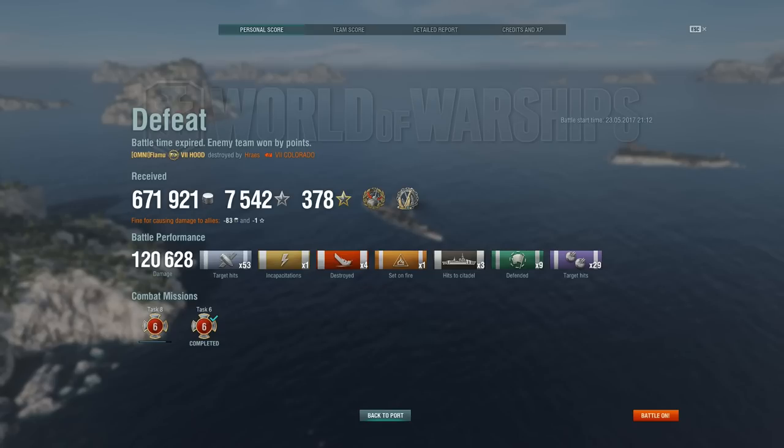Where exactly is the strength of the Hood? Well, the strength of the Hood is the tankiness. And sadly that's not a very effective thing to have in this game, especially since it's only tankiness when you are angled. If it was overall tankiness, that would be one thing. But when it comes to just being tanky when angled but lacking the ability to punish ships while doing so, it becomes significantly less strong.